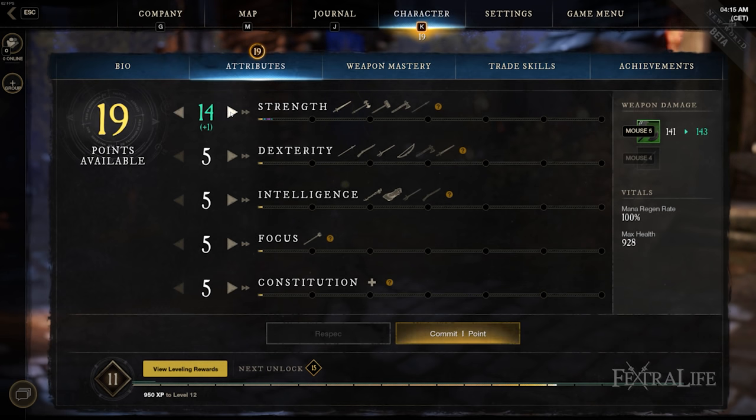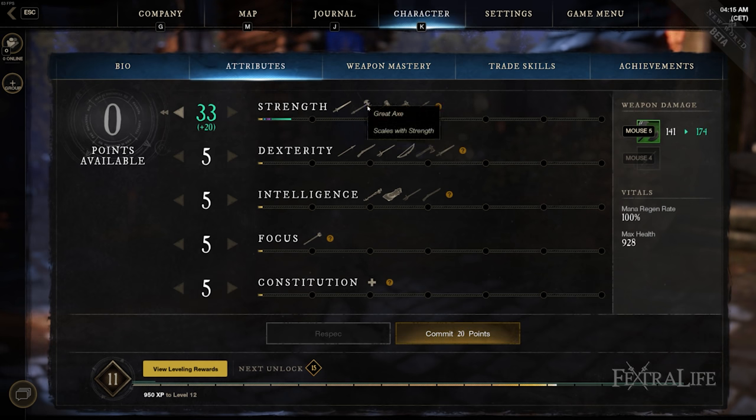The Great Axe is a strength-scaling weapon, meaning that it increases in damage for each point of strength you put in. It seems to vary in a cyclic pattern of 2, 2, 2, 1 in damage increase. So for about every 4 points, roughly, you get about 7 more points of damage, and that is the way you want to increase damage with this weapon from an attribute perspective.